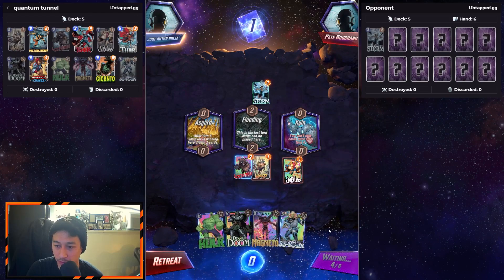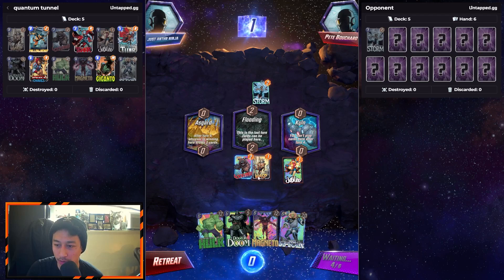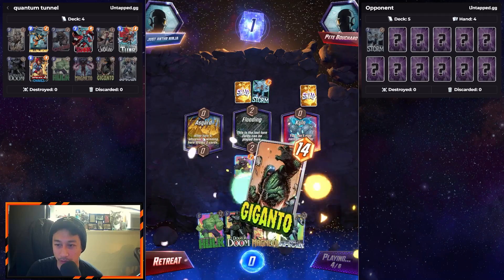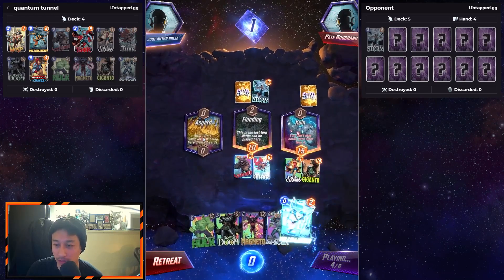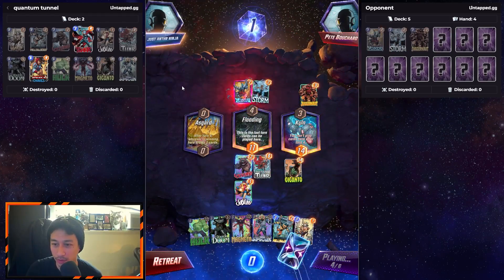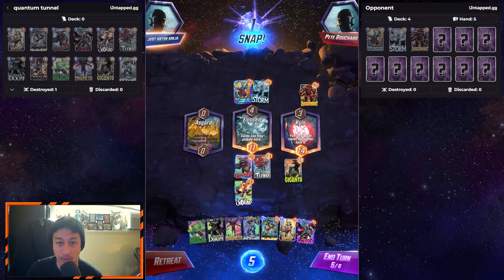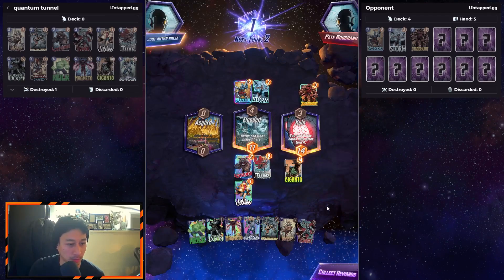Jubilee on the right, then Wasp in the middle. I still got Doctor Doom to add those. If he really wants the cards he's definitely gonna be playing that. Oh we got Giganto — yes! Only Jubilee moves over. Oh perfect — we are snapping here! We are snapping, we are snapping!